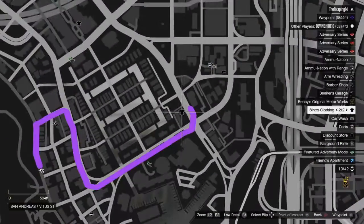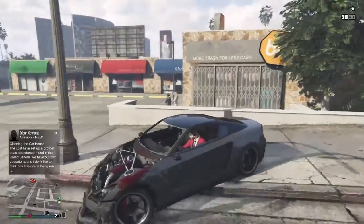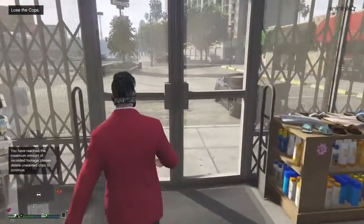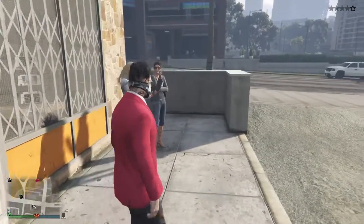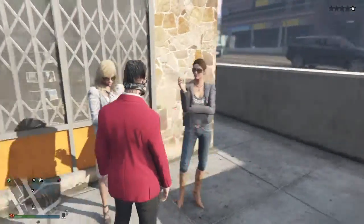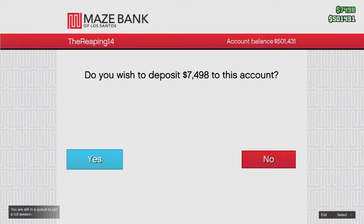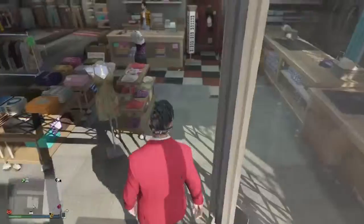And then you want to go to the clothing store — I'm just going to go to the closest one. So whenever you get to that clothing store, I'm going to run in. I'm going to lose the cops. Alright, so once you've lost the cops and you're done at the ATM.